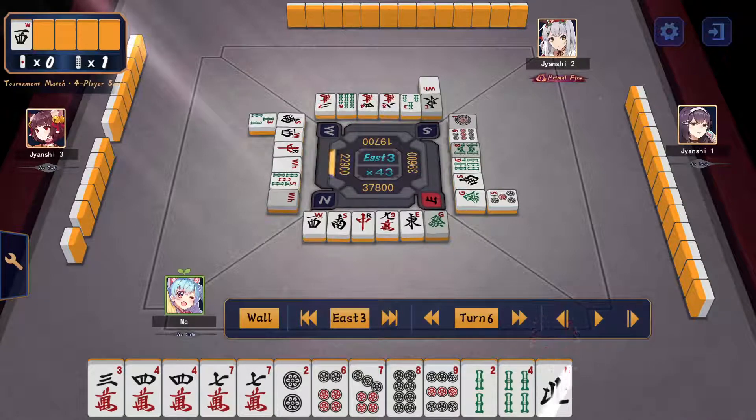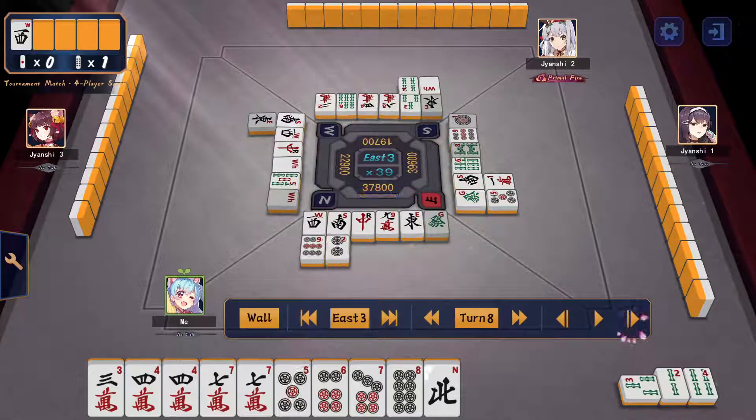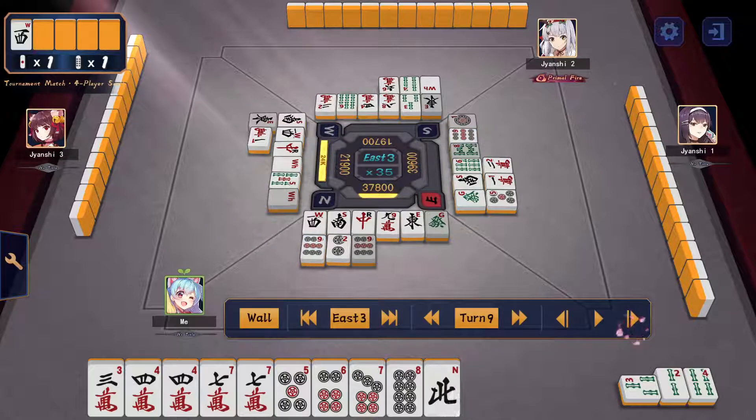I'm thinking I want to confirm the kanpai or a pair of dora tiles, so I chi the 3-sou and toss the 2-pin, then 5-pin. I want to hold the dora for a bit since it's my own self-wind. A riichi comes out — I was a little spooked, but it's just a tsumogiri 19. The safest auto-tile I have is 19, so I cut it over the dora north.